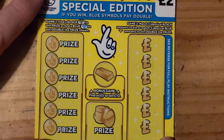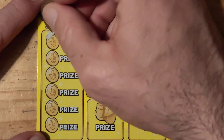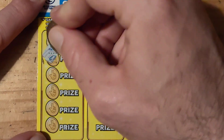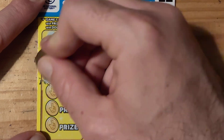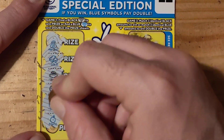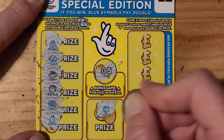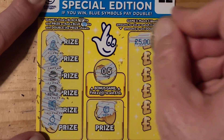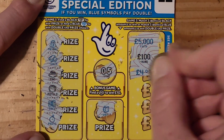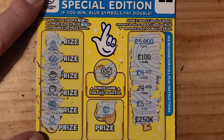We've got half our money back already guys, which is good. I do like these scratch cards though, I quite enjoy these ones. We have a money bag, gold, ring, pot of gold, safe, and a pocket watch. 5, volt, 5, 100, full, 4, 5, and 250.